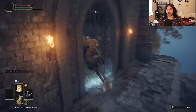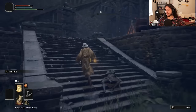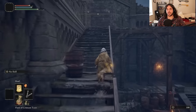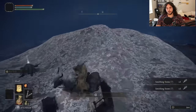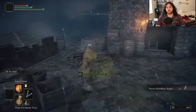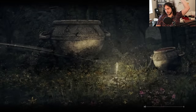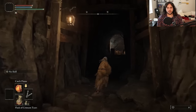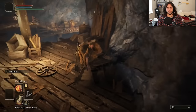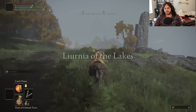Grab that Physic Flask, then immediately get better ones. We can imagine being a Crucible Knight in Fort Hight, even if we're not a Crucible Knight yet. Dragon Barrow now — we need another Stonesword Key and Fort Pharaoh for the other half of the Dectus Medallion, then just warp out. We don't need to take an extra death. I want to level up the seal as much as possible before we duke it out with a Crucible Knight.